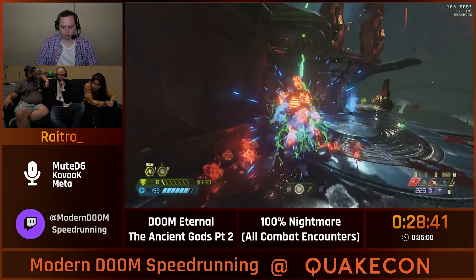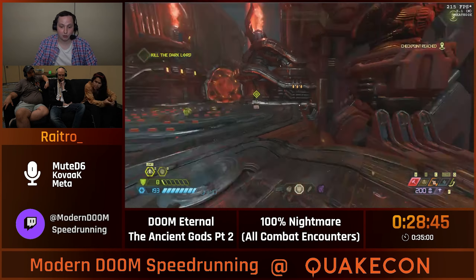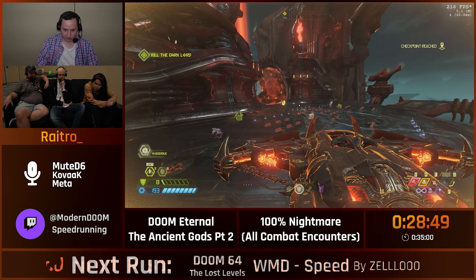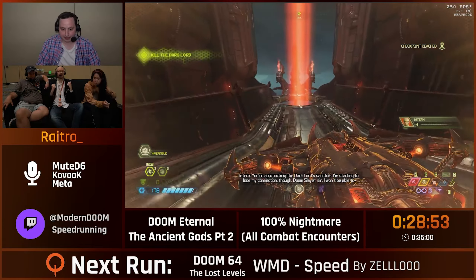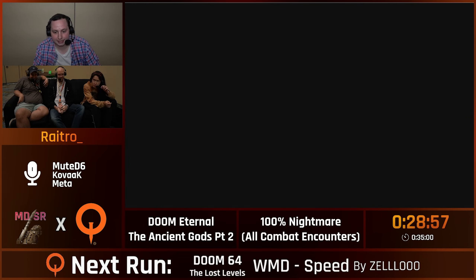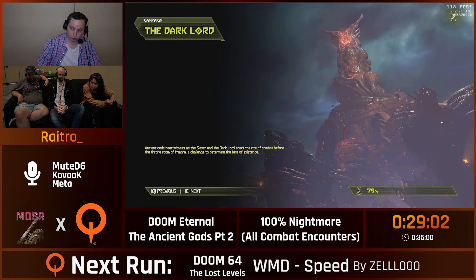So have you killed a single spirit — like the spirit itself? The only spirit we kill in the Ancient Gods is the one we're required to for the Samur boss fight. I'm going to short circuit this encounter. Ballista boosting downward — that was awesome. A little extra bit of speed. We are on to the final level and the final boss fight — the Dark Lord.